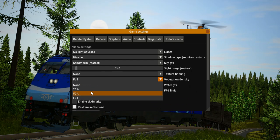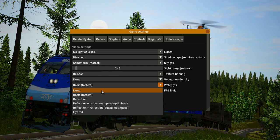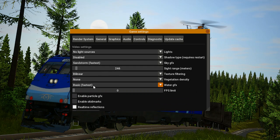Vegetation density — I've messed around with this and haven't seen any positive change, just more lag, so I keep it on none. Water GFX — do not put this on none because it'll default you back to reflection and refraction next time. My best advice is to put it on basic, or reflection if you want some reflection. FPS limit — always leave this on zero. Even if you set it to 240, on a laggy map you won't get 240 FPS anyway.